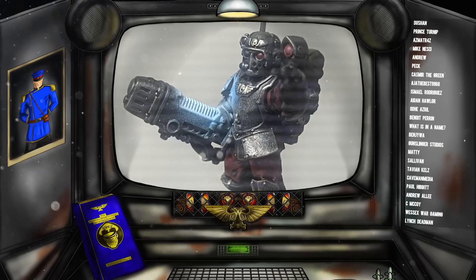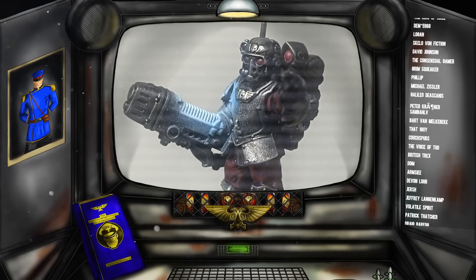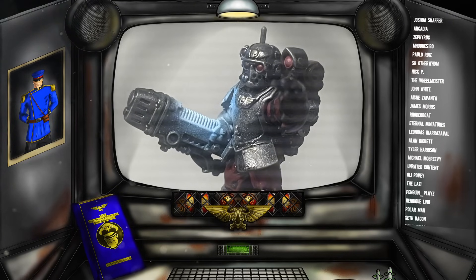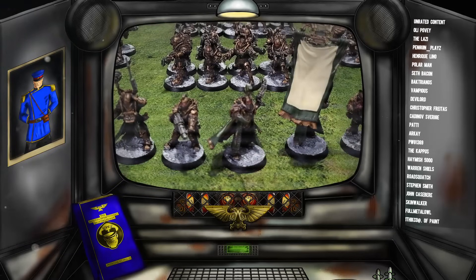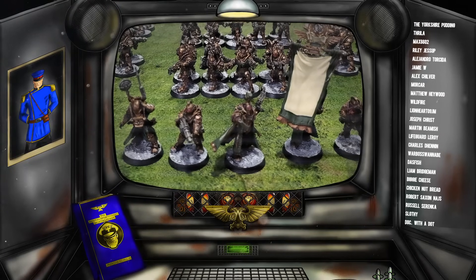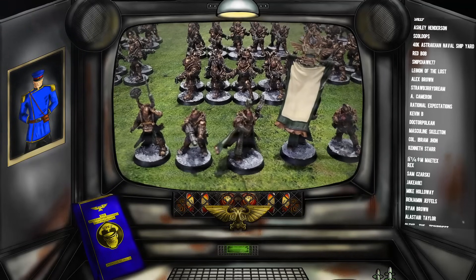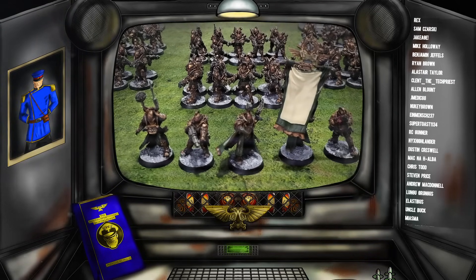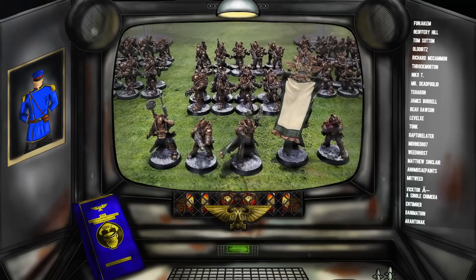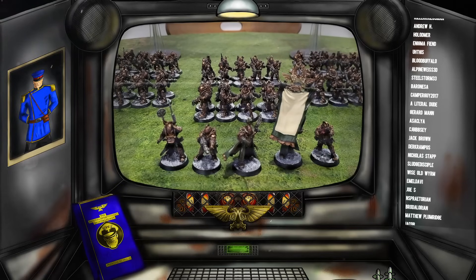If you go down the purist route the army plays wildly differently — it almost feels like Dark Eldar. It's very fast because Taurox Primes can move faster than other transports, and it's very punchy, as combining the Scion re-rolls with the re-rolls you get from the Taurox Prime means you can really punch well above your weight. But you are going to be incredibly fragile. Taurox Primes are only Toughness 8 with a 3+ save and only 10 wounds — they are significantly less durable than Chimeras. I've run both individually and together in the same list, and Chimeras can tank shots whereas Taurox Primes barely survive small arms fire in 10th edition.